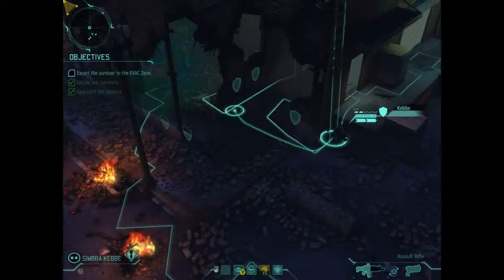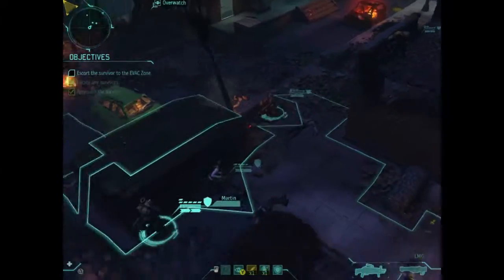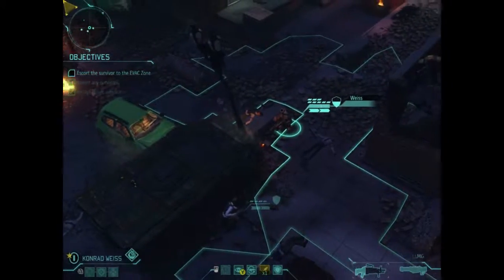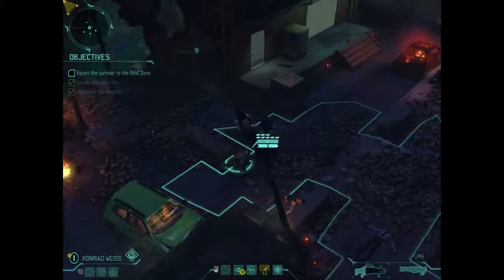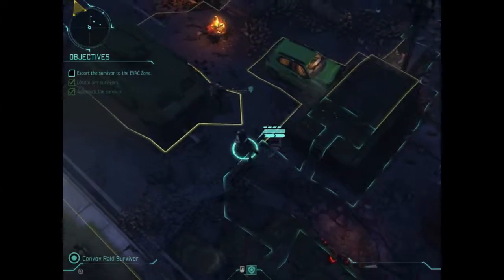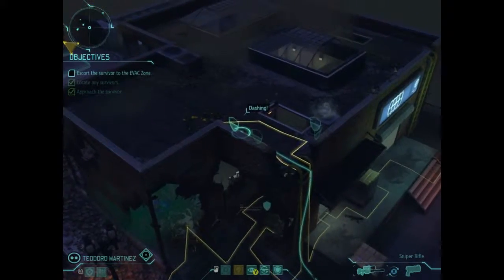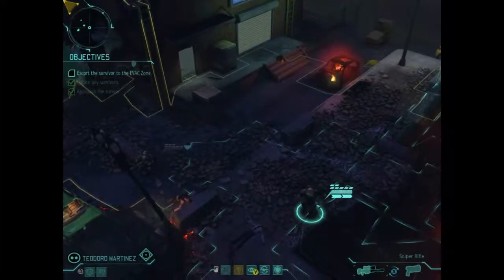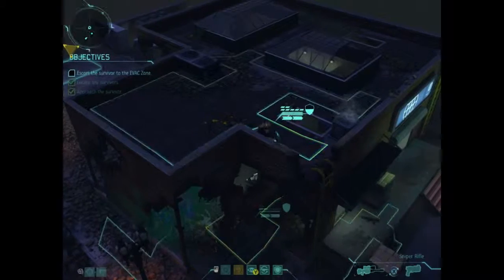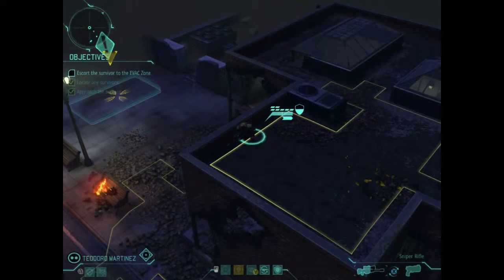Now let's move forward. I move Kib first, trying not to move her through the poison cloud left behind from the Thin Man's death. We move the survivor up slowly, keeping him safe wherever possible and into good strategic locations. At the end of this video we'll do a bit more towards our current objective — capturing a live alien. We're going to build the containment vessel, and the next mission will pop up almost immediately after we build that containment facility.